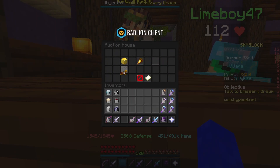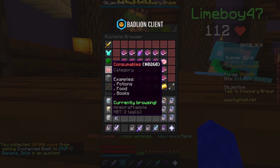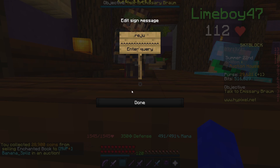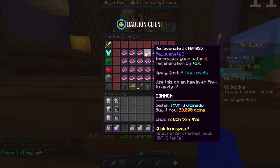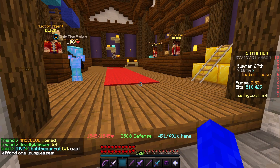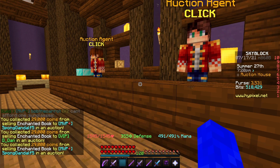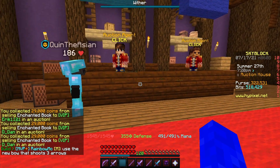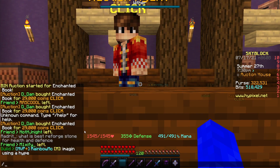It already sold, which means I'm at around 29.6k — almost 30k. I'm just gonna keep doing the Rejuvenate strategy: buy books that are a few thousand below the next one and try to make money from that. After flipping a lot of Rejuvenate books and claiming my auctions, I'm at over 300,000 coins just from sniping and reselling them.